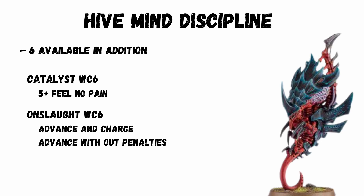Hive Mind Discipline: you get 6 psychic powers in addition to those from the high fleet. Some classics are still there and seem to be the best. Catalyst for Warp Charge 6 gives a 5+ feel no pain. And Onslaught for Warp Charge 6 allows advance and charge, and advance without penalties to shooting.